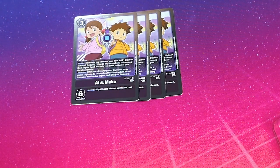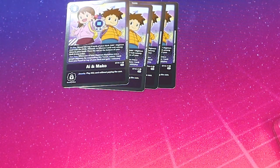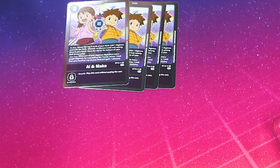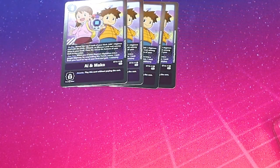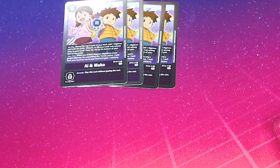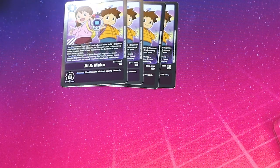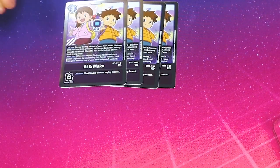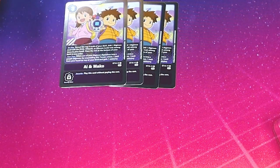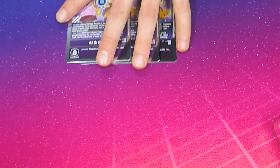We run 4 Ai and Mako. On play, reveal the top 4 cards of your deck, add one that has Evil, Wizard, or Demon Lord trait to your hand, and the rest go to the bottom. Standard searcher — it's a 3-drop that searches top 4, really good. Its other skill is: your turn, when one of your Digimon Digivolves into a purple Digimon, you can suspend this Digimon to reduce memory by 1 and return 1 card from your hand to the top of your deck, so you can recycle or guarantee the next card you mill is the one you want.